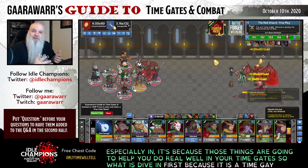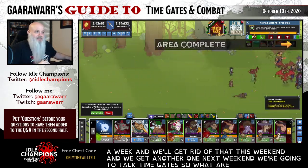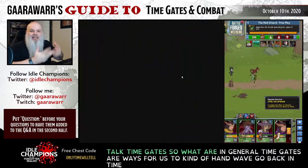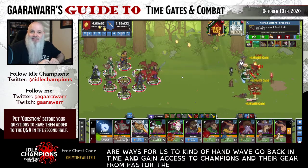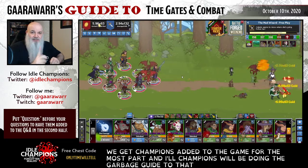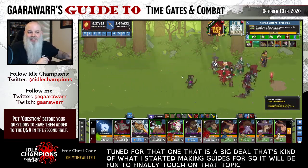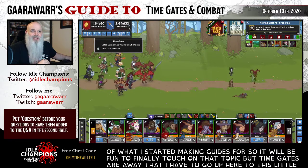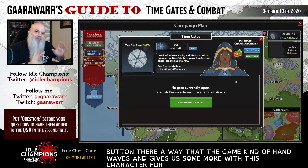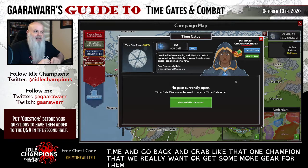First, because it is a Time Gate weekend - we have a natural Time Gate weekend this weekend and another one next weekend - we're going to talk Time Gates. Time Gates are ways for us to kind of hand wave, go back in time, and gain access to champions and their gear from past events, because events are how we get champions added to the game in Idle Champions. They're a way the game gives us lore to open a portal to another time and go back and grab that one champion we really want, or get some more gear for them.